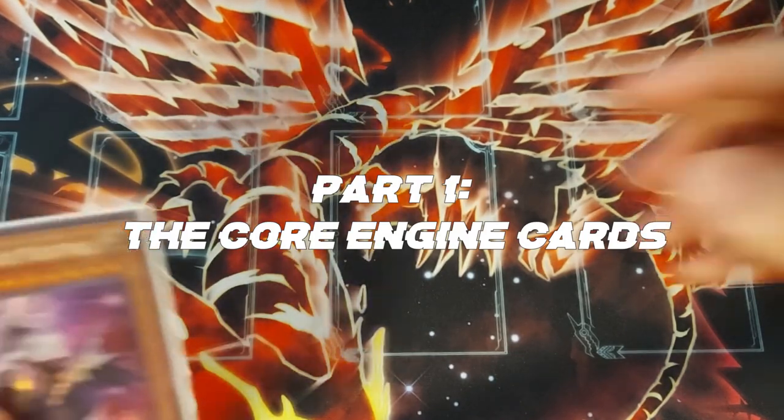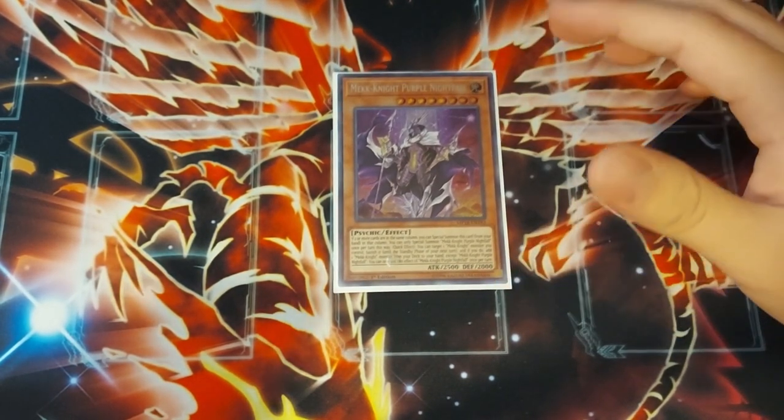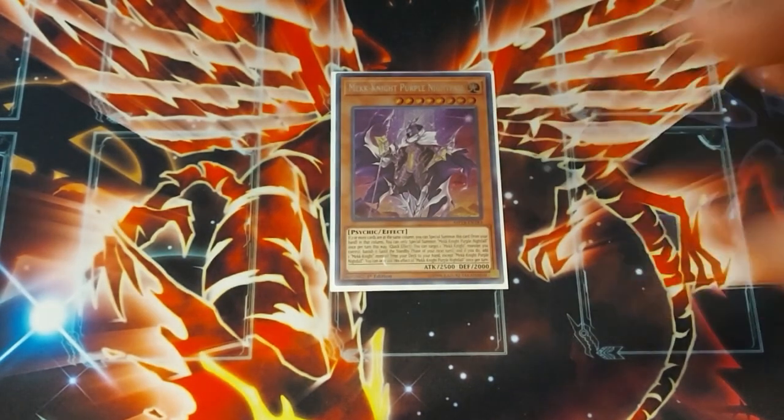Starting off with the core monsters, we have Mech Knight Purple Nightfall. Like all other Mech Knights, they all share the same effect: if there are two or more cards in the same column, you can special summon this card from your hand to that column. That includes your cards or your opponent's cards. So if you have a set spell or trap directly under the column with your opponent's monster, you get to special summon this card.